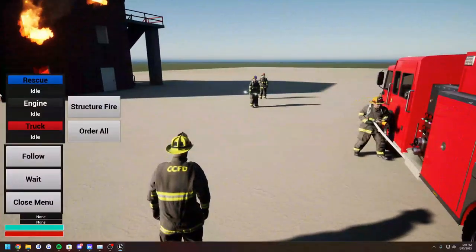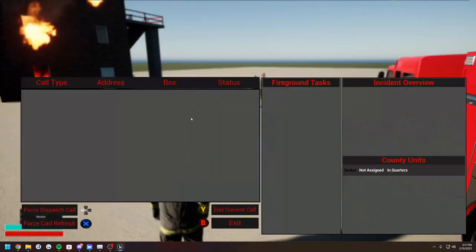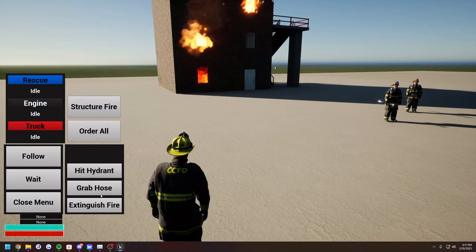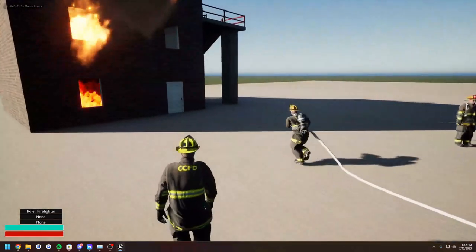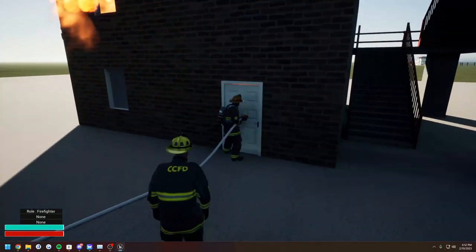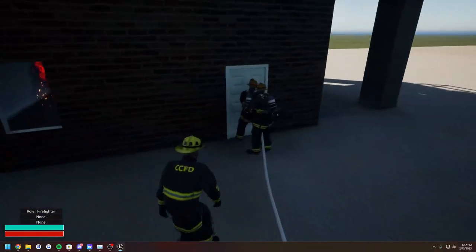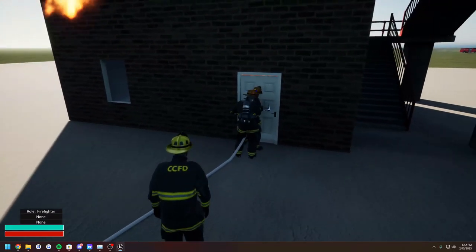If we tell this guy to go extinguish the fire — I gotta make sure I'm assigned to the call. So he's gonna walk over and this door is gonna be locked; he's not gonna be able to get in. If it's unlocked, he'll actually open it and go in. However, he's now called this other guy over to say 'hey, I need this door forced,' and then as soon as this guy comes over and forces the door...